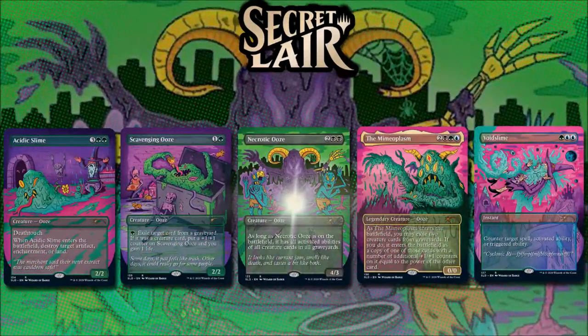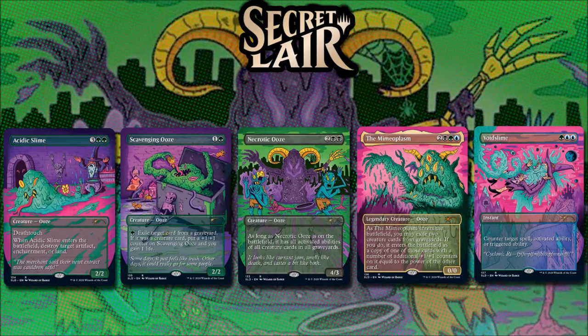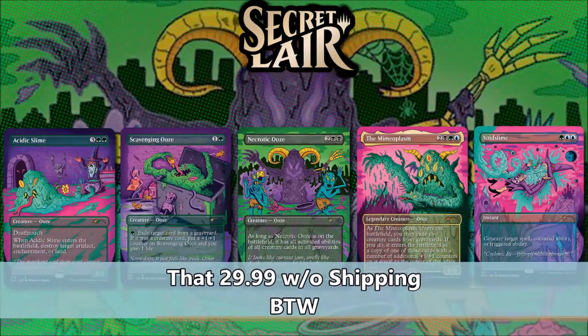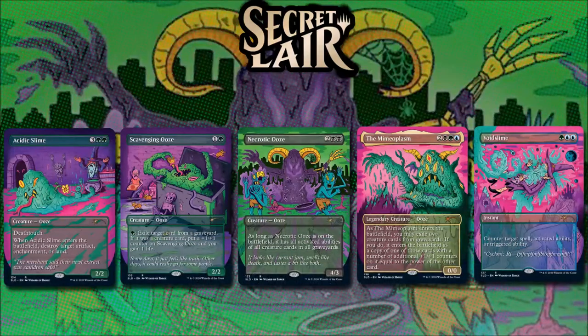Next, I want to tackle the secret layer's value. Any product's cost is a deciding factor on whether or not the product will see play or purchase. At a cost of $29 for 5 cards, this layer is one of the more reasonable purchases of this product line. So if you wanted to fill your life with slime, this one's a little bit more doable. And since these cards are available as singles, no player is forced to buy this premium product at this price if they don't care for the aesthetic. But for giggles, let's do a breakdown anyway.